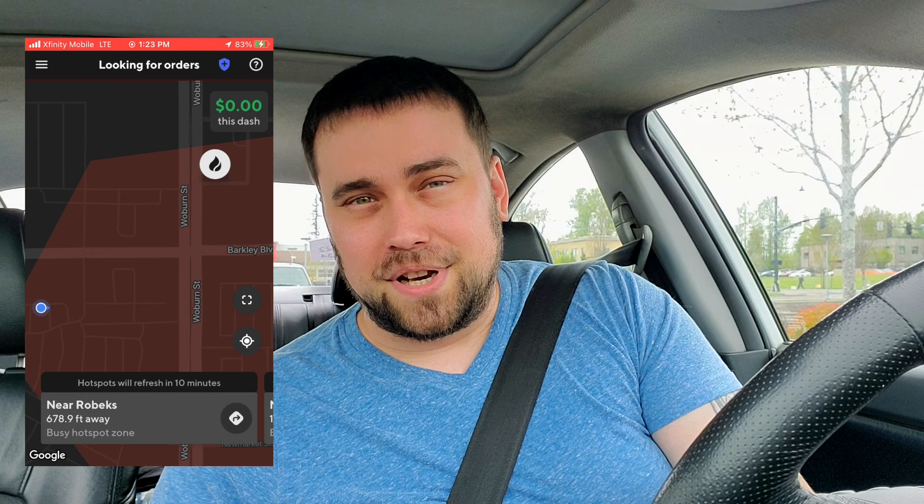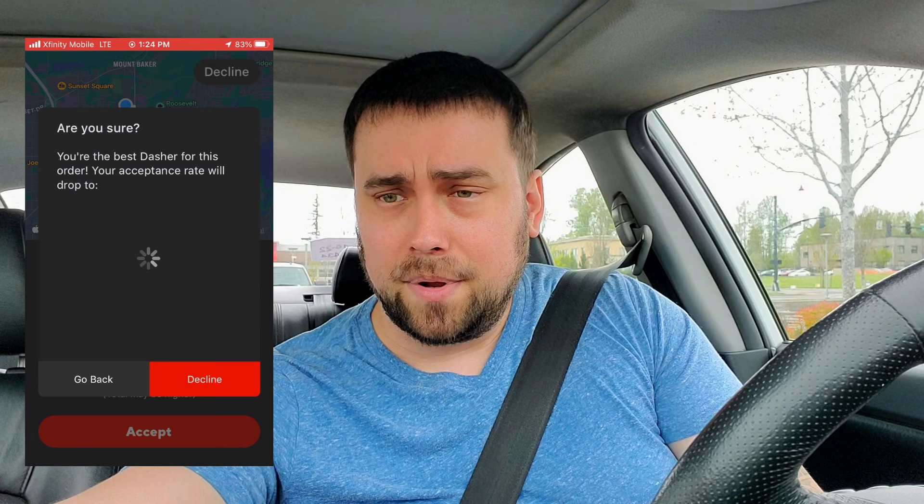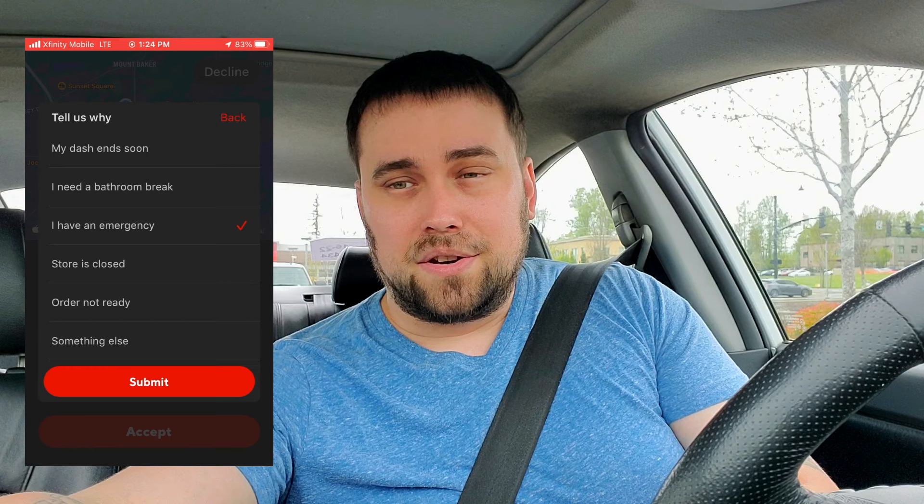Here we have an order that we are not going to take — it's McDonald's, four items, going 5.1 miles for $8. We're going to press Decline, Decline again, and you can choose a reason. Depending on what phone you're using, you may have a different menu. The acceptance rate screen showing 2% — ignore it. Don't take bad orders. They cannot and will not deactivate you for not accepting a majority of orders. You are an independent contractor and should not take low or no-tip offers.